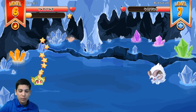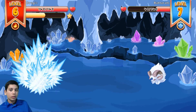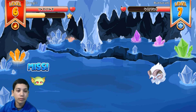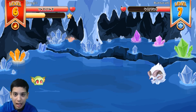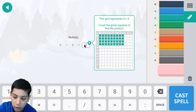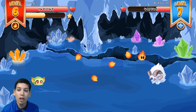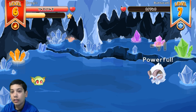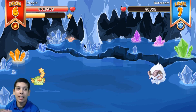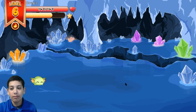We did more than 100 damage! I'm gonna use my spell. That's correct — though that seems a little off to me. We did 91 damage and it dies. Now we can fight our next pet and level up again!